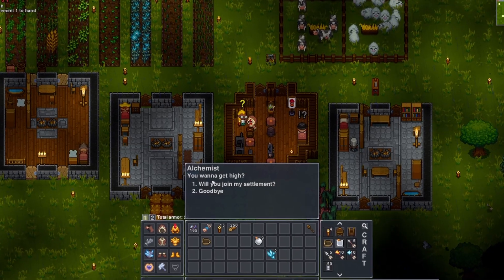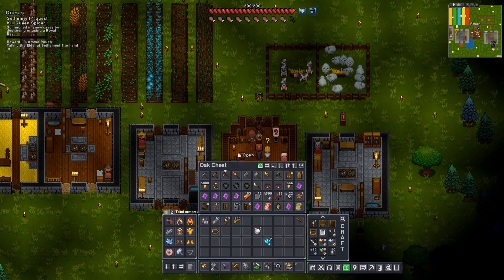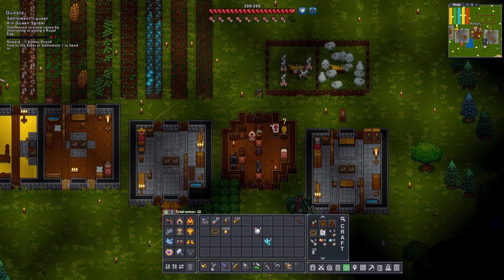After getting our torches ready, we had a new settler show up who was about to make the town a whole lot more fun. You want to get high? Do we want the alchemist to join our settlement? Introduce drugs into the economy? Oh, I don't know if I have that money — yeah, we're gonna get him. Okay, perfect.